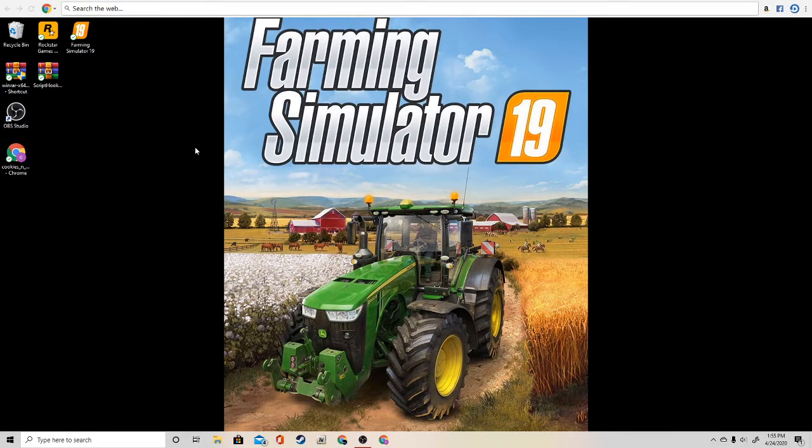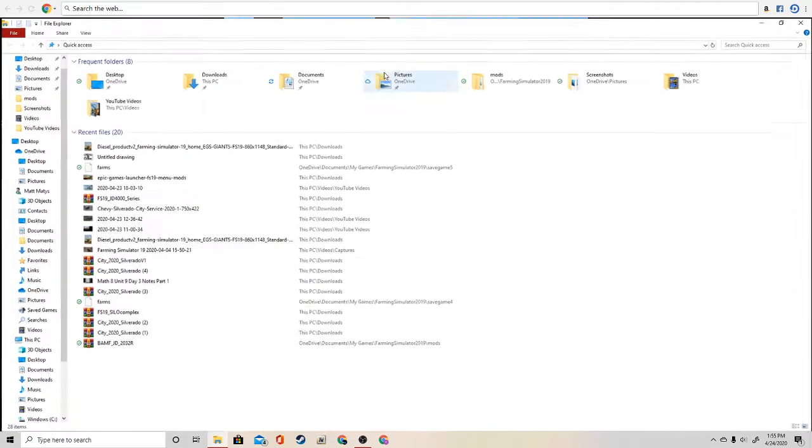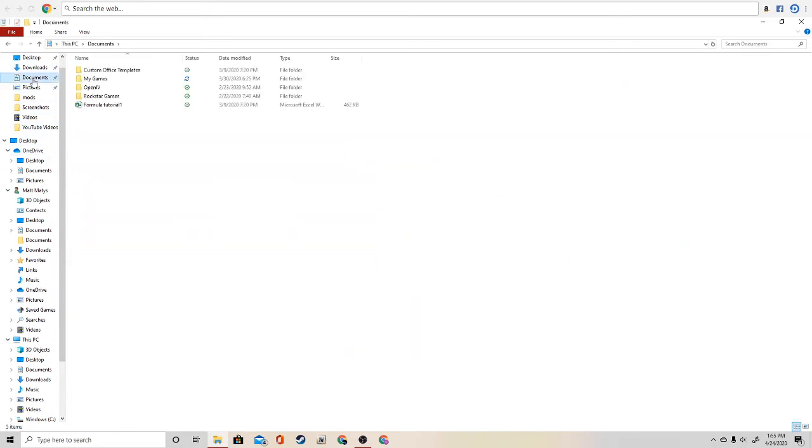If you guys do have Farming Simulator 19 installed, what you're going to do is go to your files. Go ahead to your files. What you guys are going to do is go to Documents. Go ahead and click on Documents, then My Games, then Farming Simulator 19.